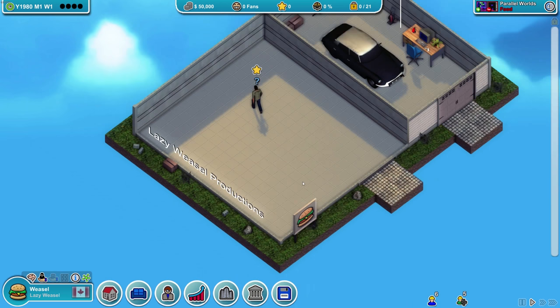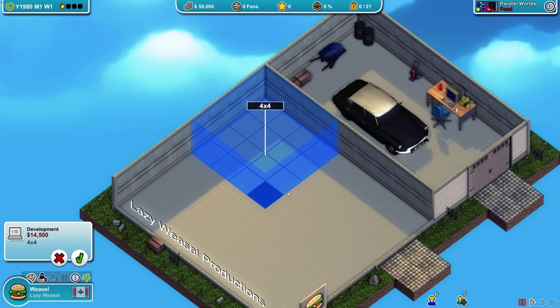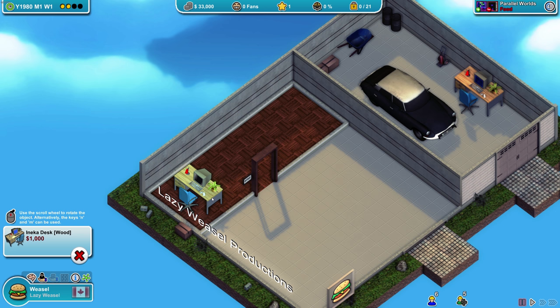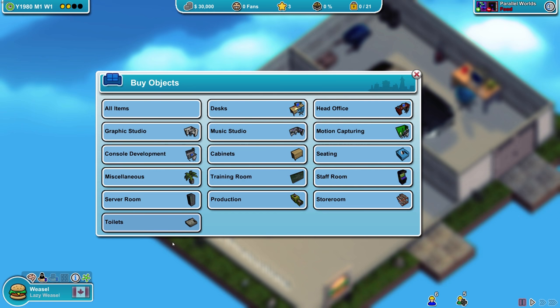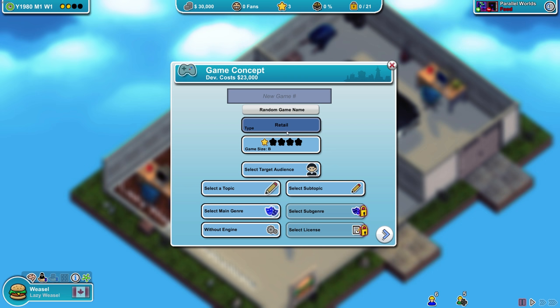Welcome to Mad Games Tycoon - initially many functions are disabled but over time more and more features are unlocked. We're going to start in our little garage. Let's go ahead and build a development office - that's how you start. An eight by three space fits a few desks. Let's put some cheap desks in here - I can use the mouse wheel to rotate, that's fantastic. Three desks for three people. We haven't unlocked anything else so that works for me.